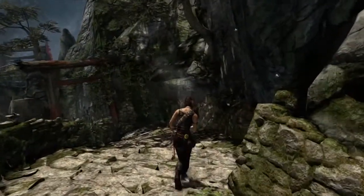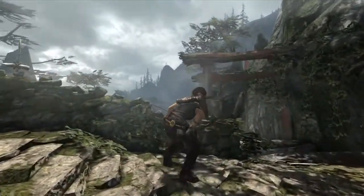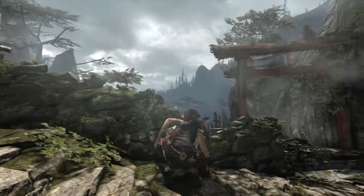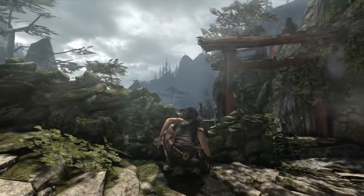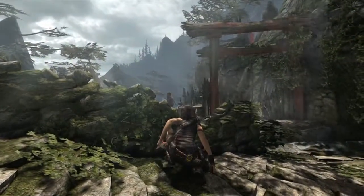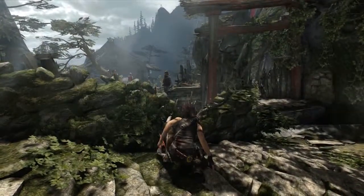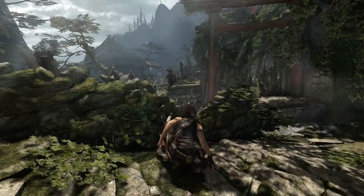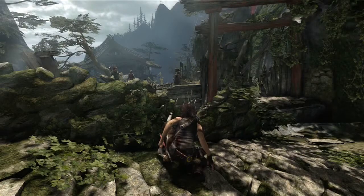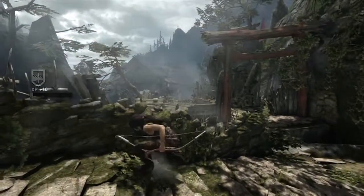We can see Lara walking down these steps. She can overhear conversations from the enemies. As she becomes aware of the enemy presence, she'll take cover behind anything that looks like cover. That's something that's automatic, and we really promote the ability to freely move within cover and throughout cover. Lara is assessing the situation and can overhear bits of story to understand more about what's going on on the island.